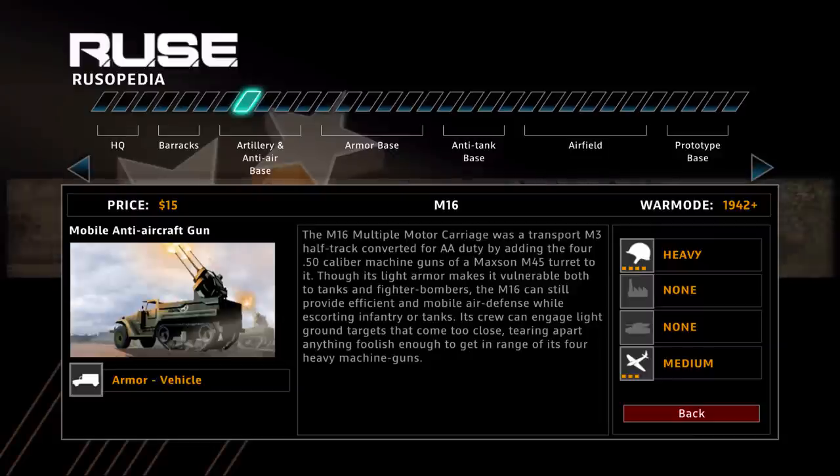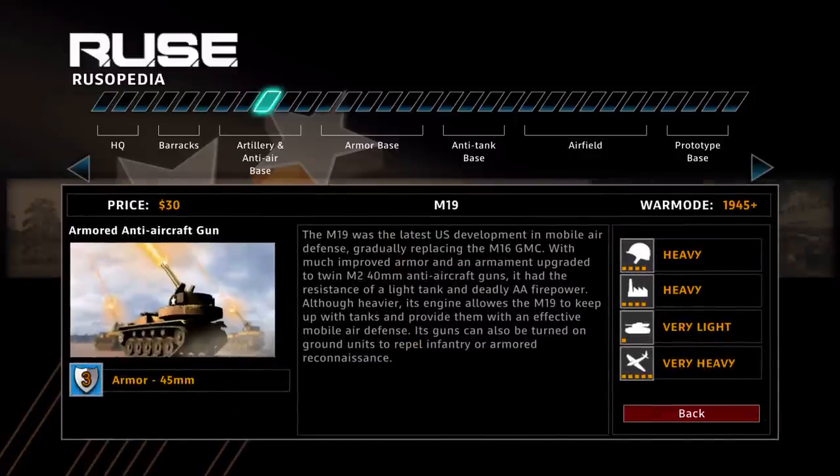For $50 you can get the M19. This AA gun is incredible — it will shoot down any plane one-versus-one before it gets to the unit. For $50 it is well worth it compared to the M16. It has extra armor and can take some tank hits, though I wouldn't recommend going against tanks. It destroys infantry like you wouldn't believe — infantry rushes can be a pain and this thing will eat infantry and eat planes, as you can see from the five-star marker beside it. They're double the cost of the M16 plus a $50 research upgrade, but well worth it. If you have five or six of them in your army, there's no chance bombers or fighter bombers are going to get near your units — you can mow down pretty much any plane and keep on pushing with your rush.